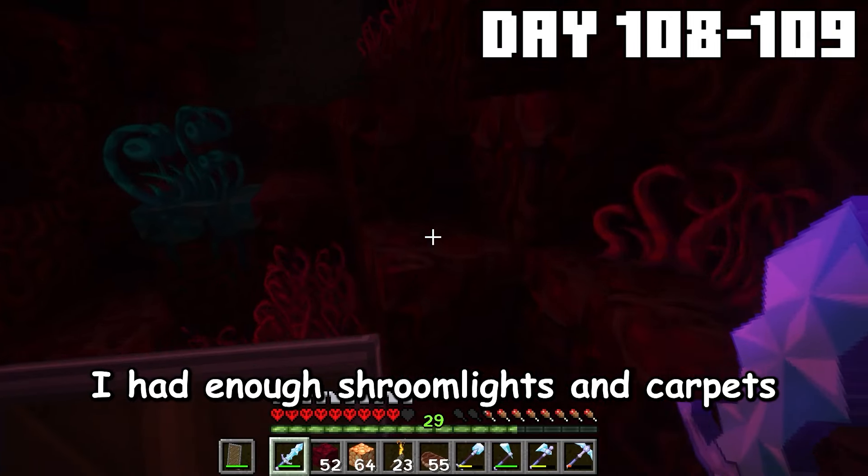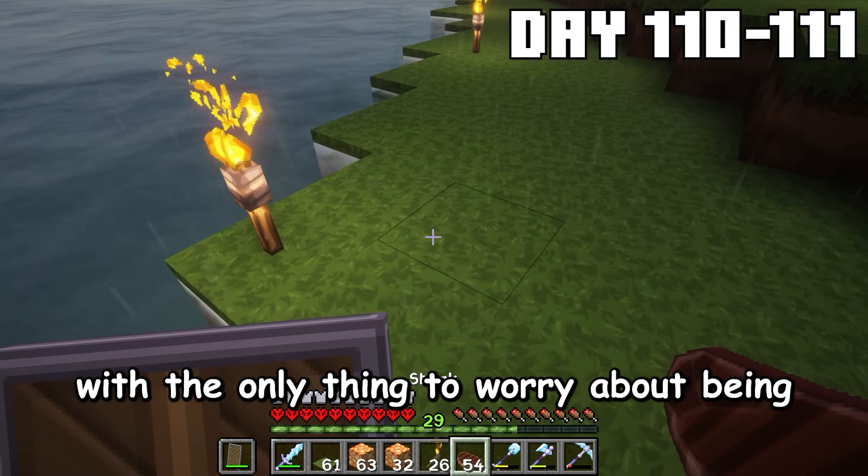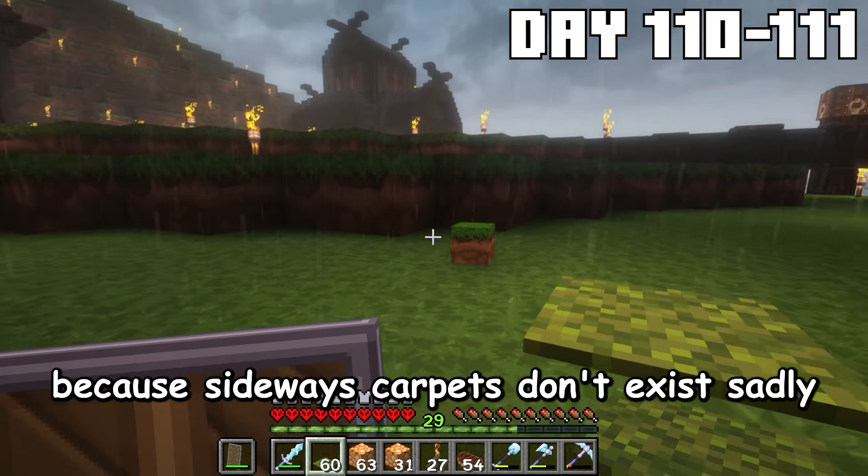After not that long, I had enough shroom lights and carpets to start changing my island for the better. Hiding torches is a simple process, with the only thing to worry about being making sure you don't place any on the outer edge of anything, because sideways carpets don't exist sadly.